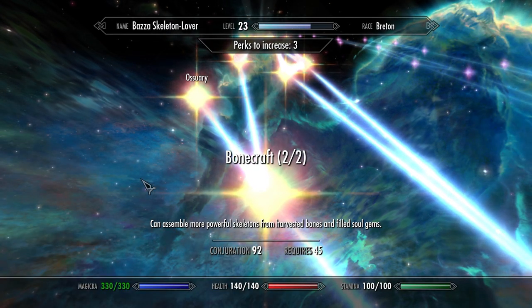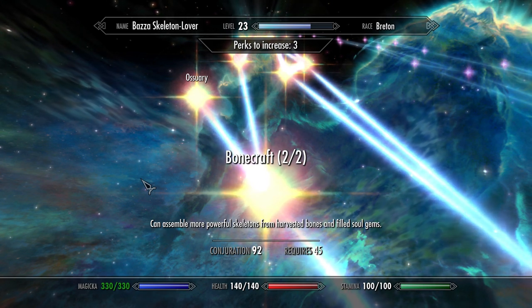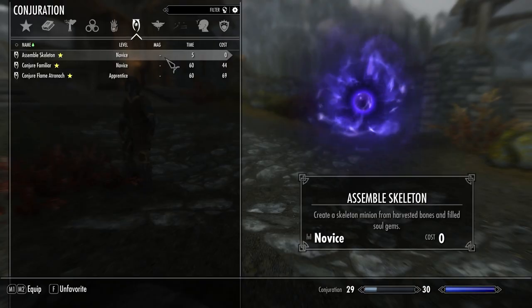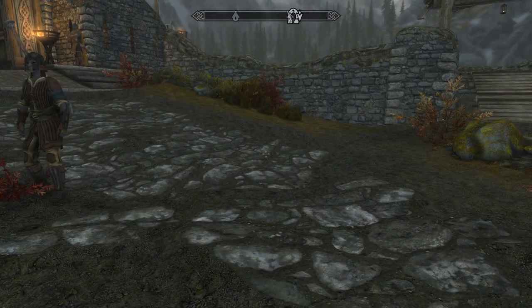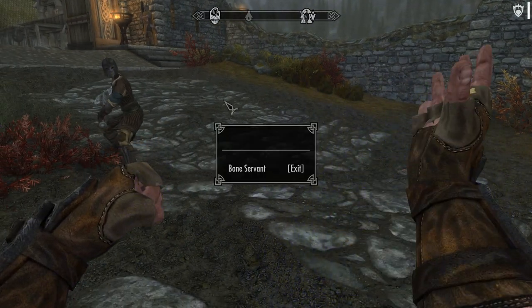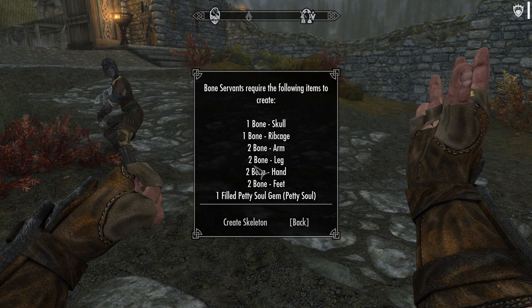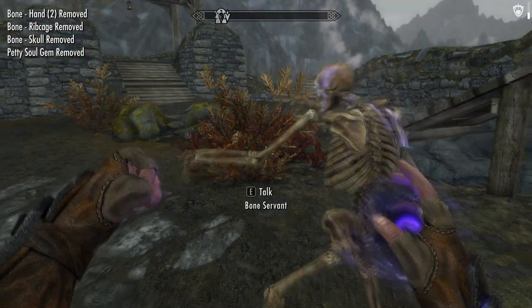Now we come to the Bonecraft perk, which is where stuff starts getting good. When you take the perk you'll be granted the Assemble Skeleton spell. This spell will be used to craft all your minions with. With a single point invested you can craft Bone Servants. They require a complete set of bones: a skull, a ribcage, two arms, two legs, two feet and two hands. A filled petty soul gem is also required.